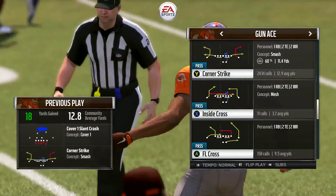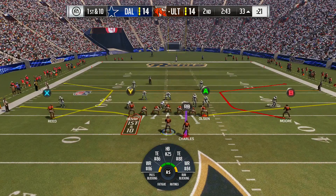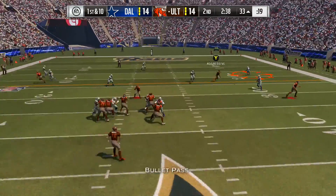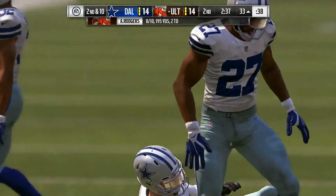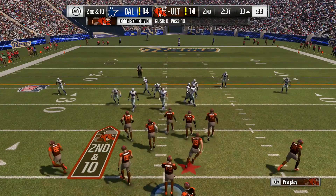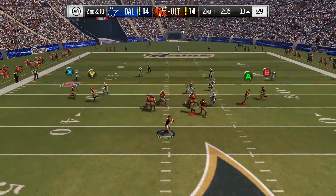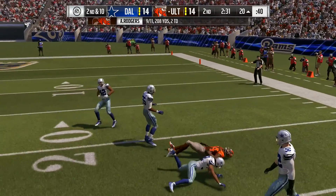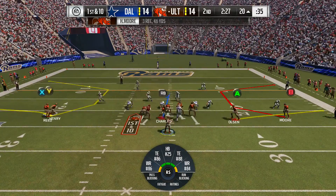Quarterback and receiver on the same page, and they beat the man coverage. Sometimes you get too aggressive as a defense and go into man coverage — that means you've got to win at the line of scrimmage yourself. On that play, the offense did, and it pops free. The collision there jarred the ball loose and brings up second down. Rodgers will try again on second down — he's got a wide open man. Complete. They give him 13 yards there on the play — a fresh set of downs.